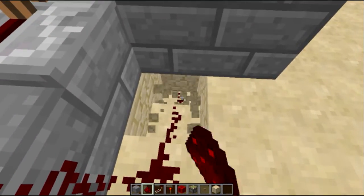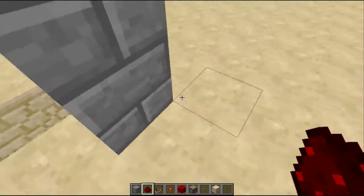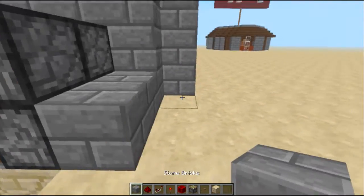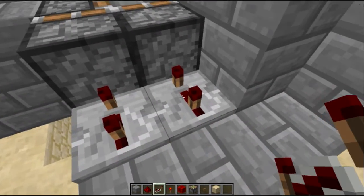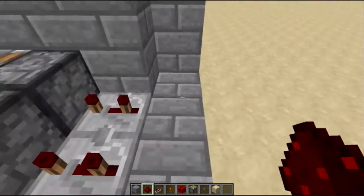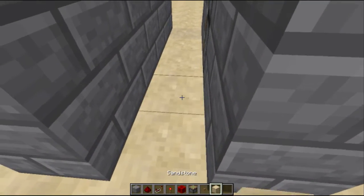Then you're going to want to run your redstone down underneath, just like so. Put blocks just like this — two repeaters on three ticks each. That is very, very important; it won't work without that. Then you're going to want to put your stuff just like that and you can go ahead and cover that back up.